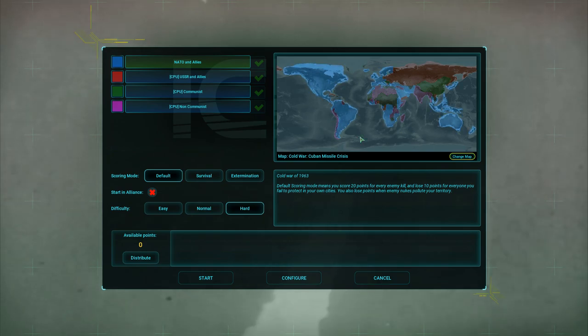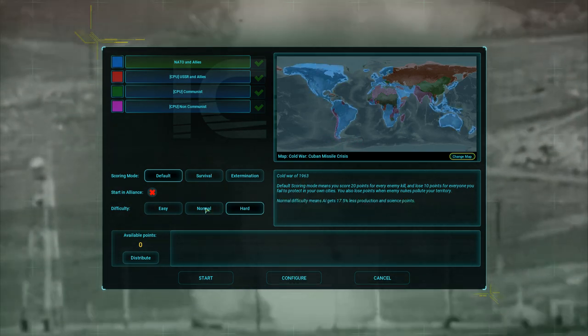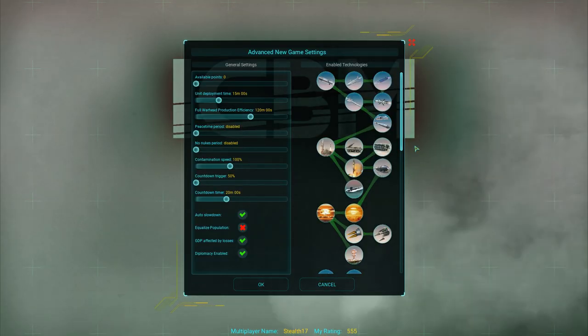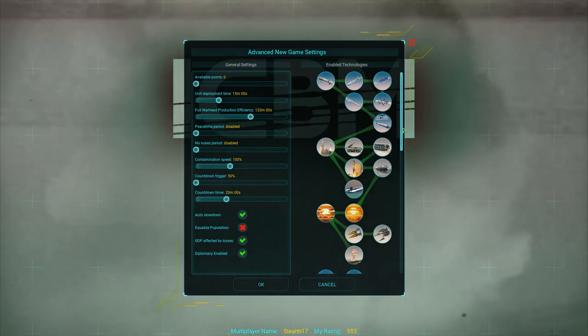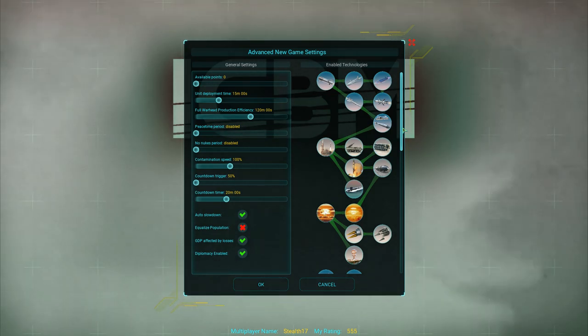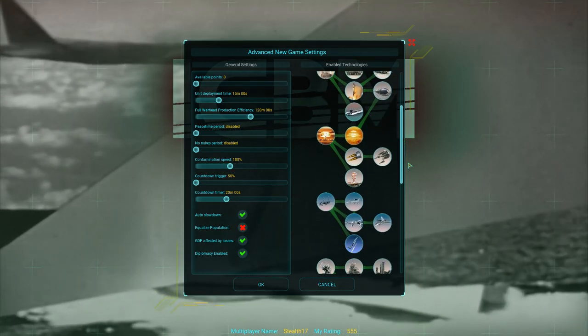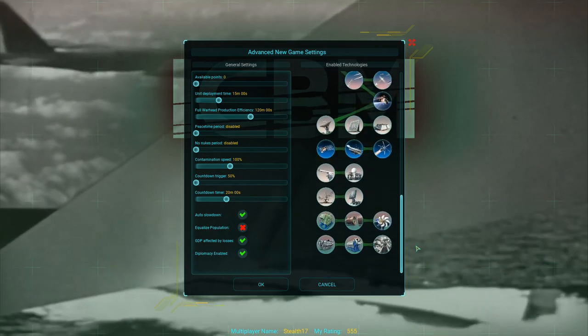Of course, I'm going to go with the US for this first trial. Let's set the difficulty to normal. Configure — it doesn't look like any techs have been disabled, nor have they changed the contamination speed. I think they called it pollution speed before, but contamination makes a lot more sense. All techs are available.